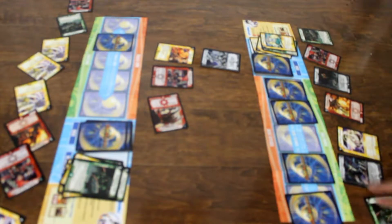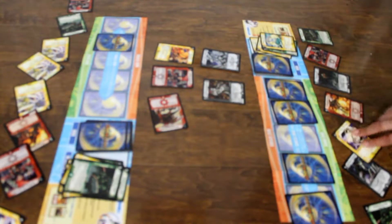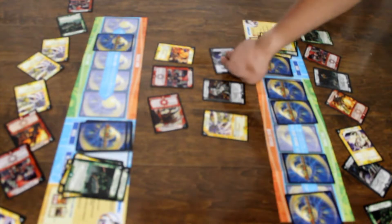I charge mana, pay 2 of my mana, summon Wandering Brain Eater. And pay 2 of my mana, summon Evergrass. Zangan, Knight of Darkness — destroy Astro Comet Dragon EK.